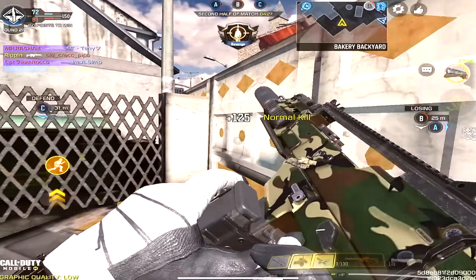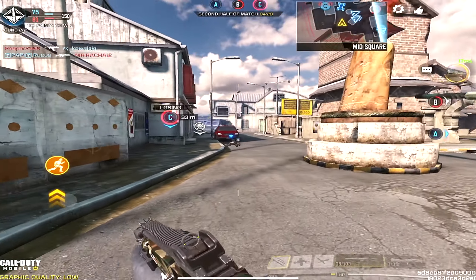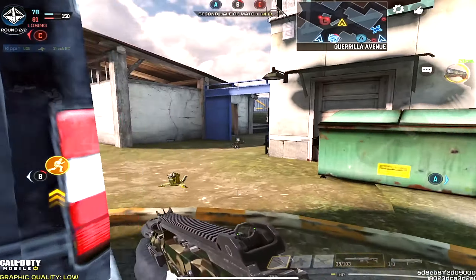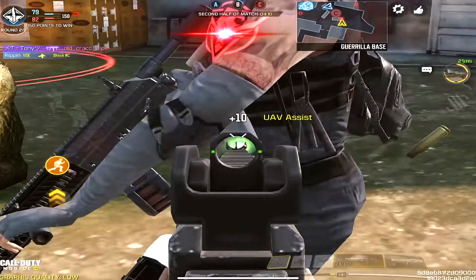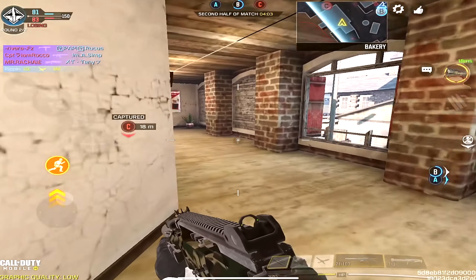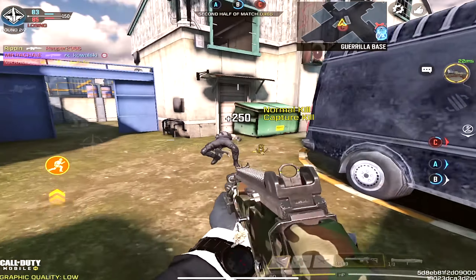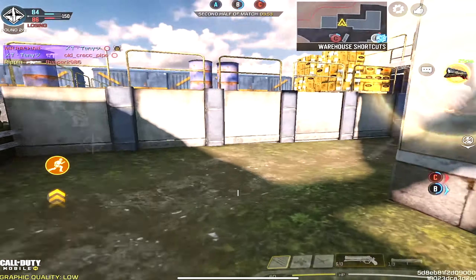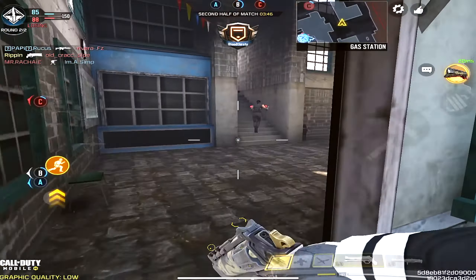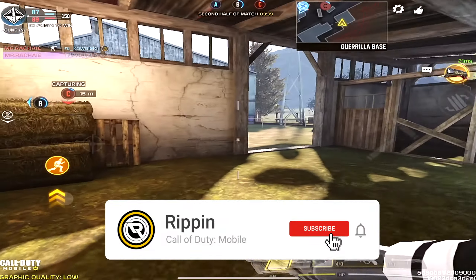As you guys can see on your screen right now, this is the current build I'm rocking on my Holger 26. This build would be the most viable one if you're starting out with the Holger. You'll have to unlock all the attachments — it has a really big collection of attachments. I have the Monolithic Suppressor as my muzzle, the MIP Light as my barrel, the YKM Combat Stock as my stock, the Holger 26K Double Stack Carbon Mag as my ammunition, and the OWC Tactical as my laser.